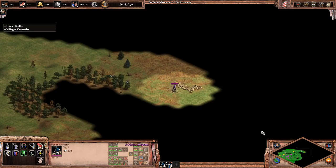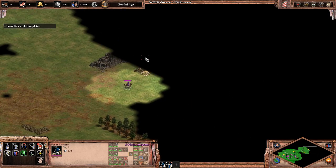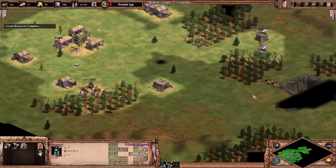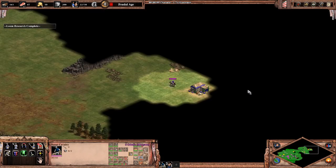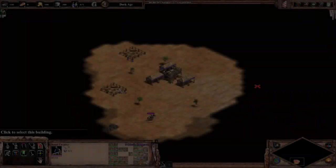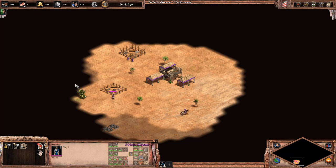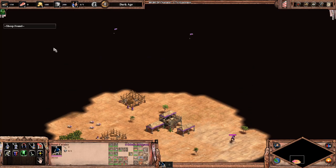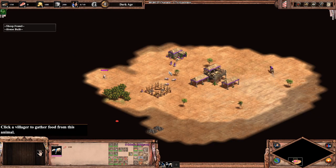Check for gold and stone piles on the way for clues to where the base is. If you see a four-tile gold pile, you know you're close to your enemy's base. If you have trouble finding your starting sheep at the start of the game, you can also use a villager to look for them. Let the other two villagers build the first house so you don't get housed.